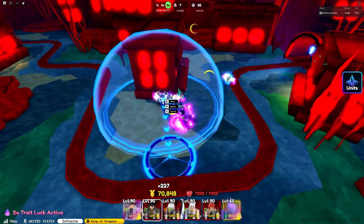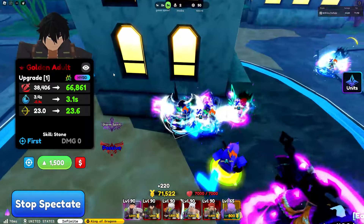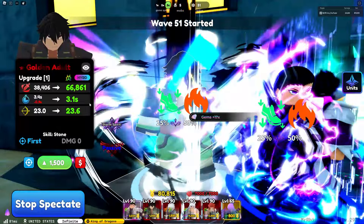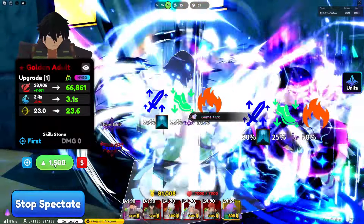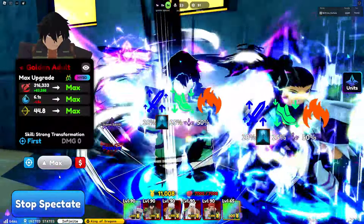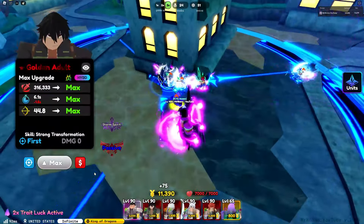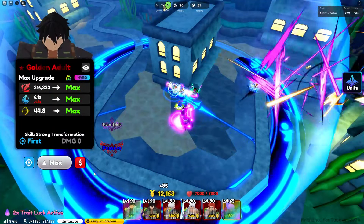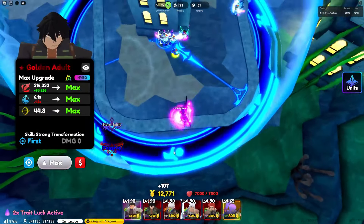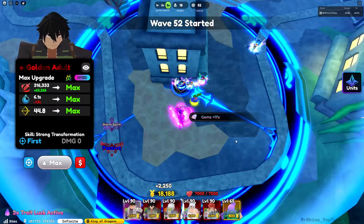The next unit we are going to be using is our Golden Adult. Golden Adult is one of the most insane secret units — his passive inflicts burn and bleed at the same time, and he becomes full AOE at later upgrades with overpowered stats. How to get him is by defeating the new secret Golden Knight Portal, or using Golden Knight Portals from infinite mode.